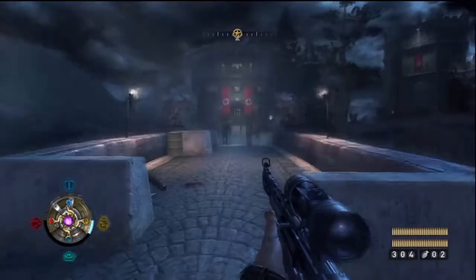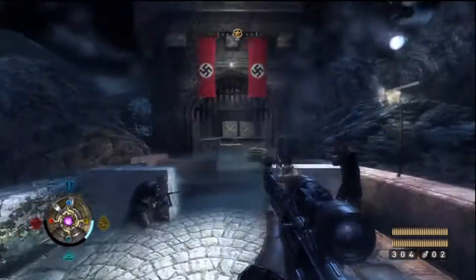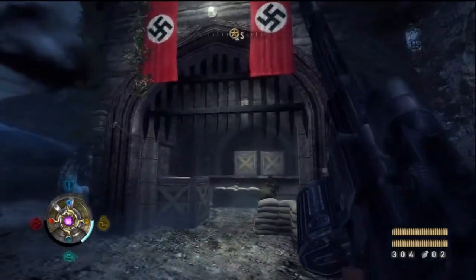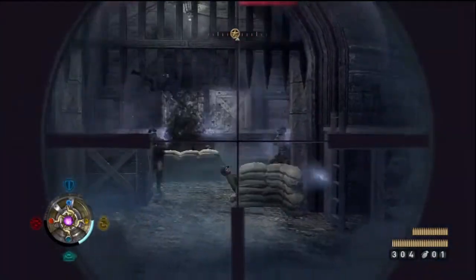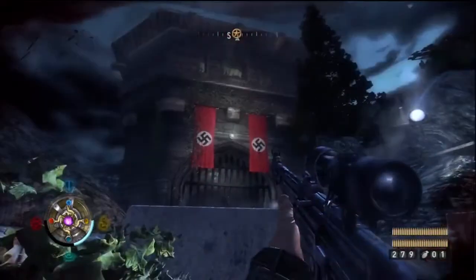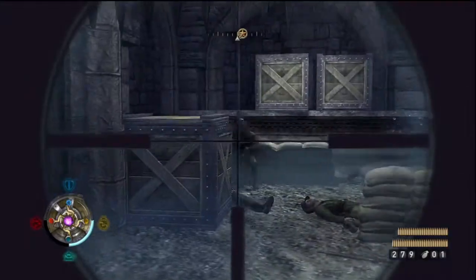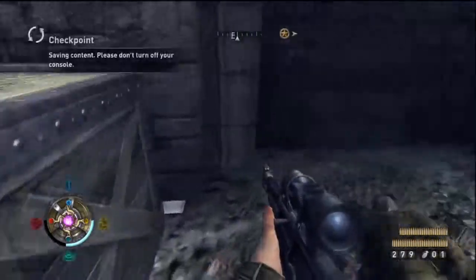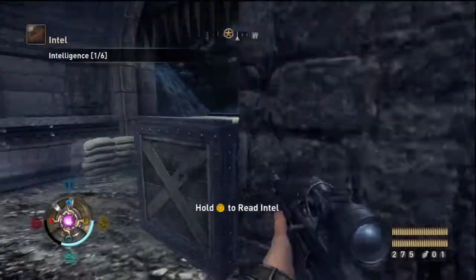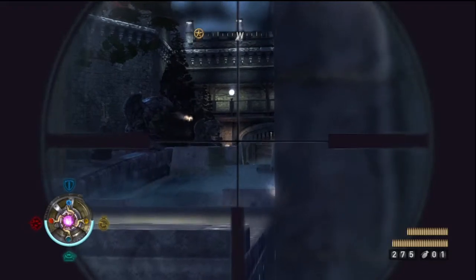If anybody ever asked me what my favorite mission in this game was, I'd definitely have to say it's Castle, because this is the one mission in the game where you really don't feel like it's you against the Nazis. There's a ton of resistance fighters who have come along with us — the loading screen shows two truckloads of them coming with you. They're here with you when you assault the castle, when you're inside the castle, and pretty much through most of this level. And it's really good, because while they're not the best help, they actually do help. In fact, there's one part of this level where I'm going to let them do a lot of the work.